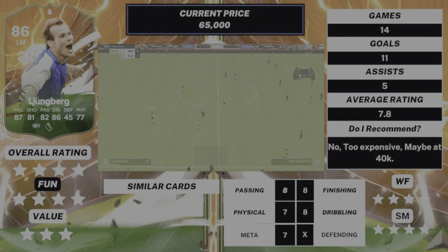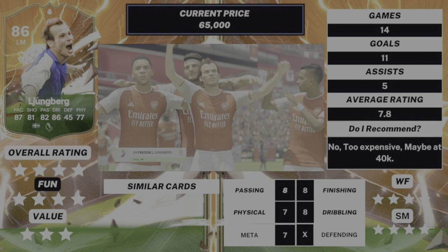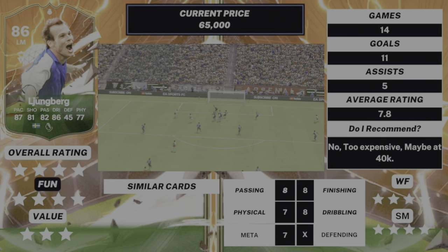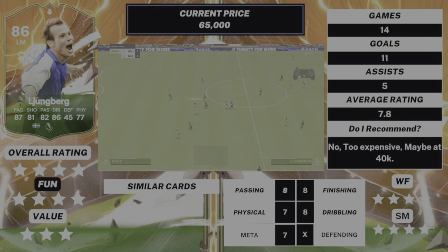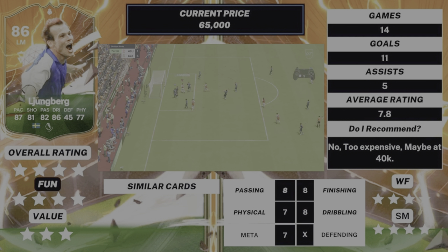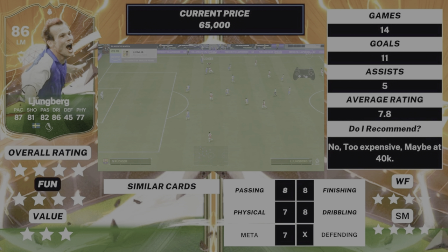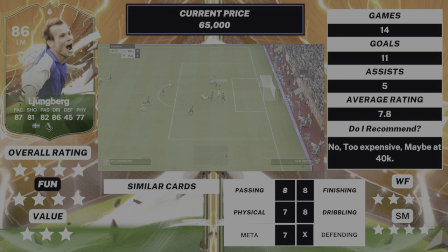Here's my review summary. He's got four stars overall rating and four stars fun rating out of five. Three stars for value — I think he's a little bit too expensive at the moment; maybe around 40k would be better. I don't think there are any similar cards on the game right now that play the same way. Eight out of ten for passing, eight for finishing, seven for physical — maybe you'd expect lower given his size, but no. Eight for dribbling — borderline nine — and seven for meta, which most people won't expect. He played 14 games, got 11 goals, five assists, and an average rating of 7.8. He was decent, guys — give him a try if you're an Arsenal fan or a Sweden fan. Thanks for watching!